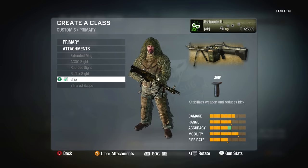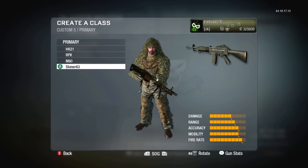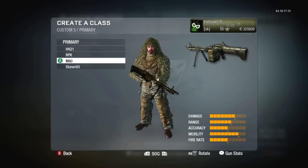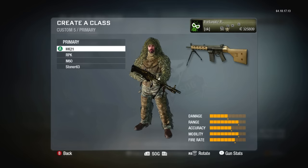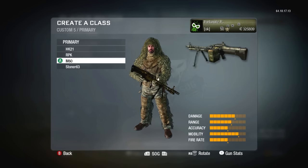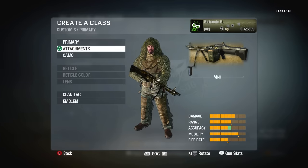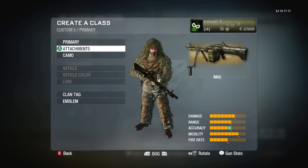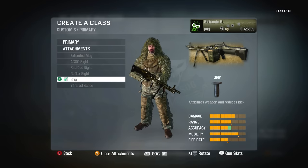What is up guys, Fortunate here, welcome back to the channel. Today we're using the big guns — the M60 light machine gun. There were only four light machine guns in this game, but honestly all four were pretty good. You didn't really see the RPK or the HK21 too much, but you saw the M60 a lot. This thing was pretty damn good — the insane damage made it feel like it killed in two bullets on good connection.